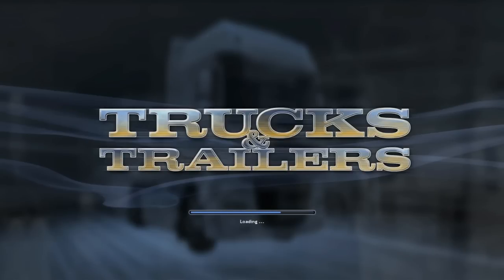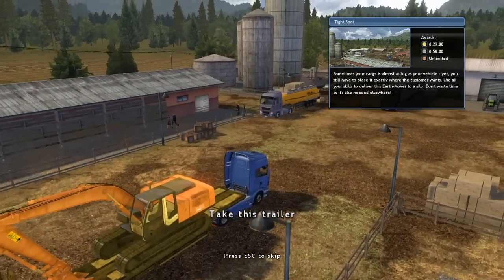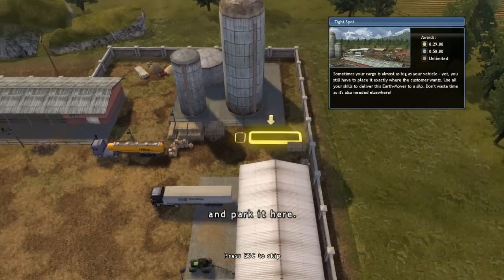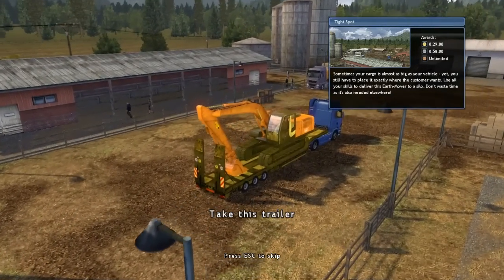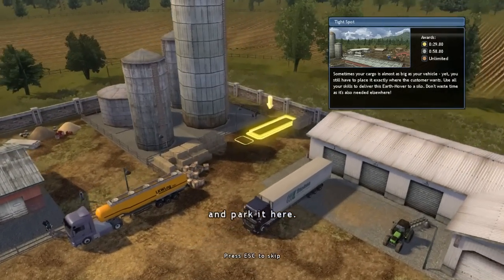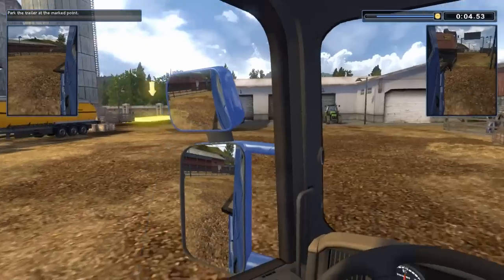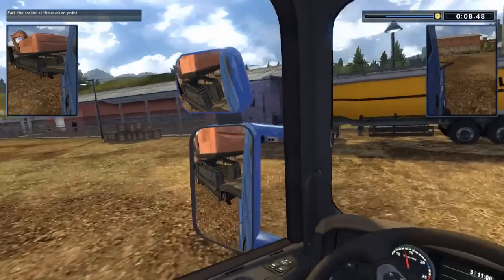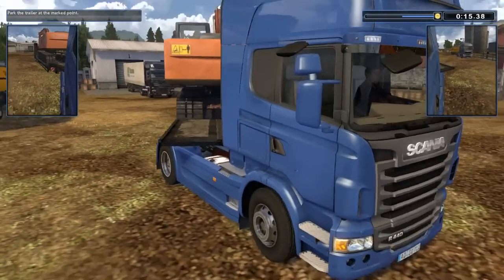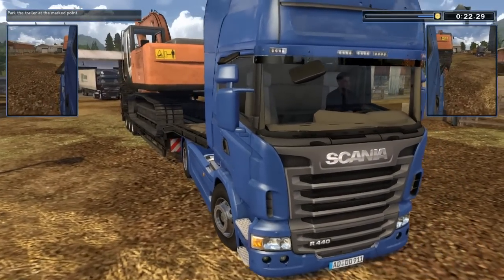Tight spot. Sometimes your cargo is almost as big as your vehicle, yet you still have to place it exactly where the customer wants. Use all your skills to deliver this earth mover to the earth silo — don't waste time as it's also needed elsewhere. So we've got to take this trailer and put it in there. Another reversing skill job here. I think probably the best option is to spin right around and then come at it at this angle. Tricky. I think I'm going to come out of cab view. It's tough. Let's have a go — how am I supposed to get gold in that?